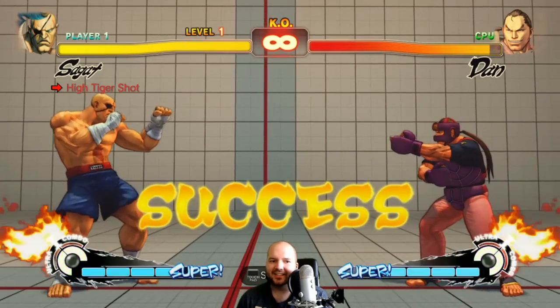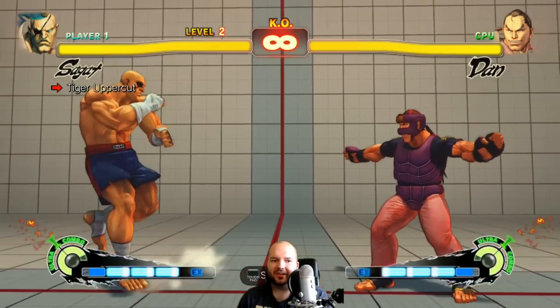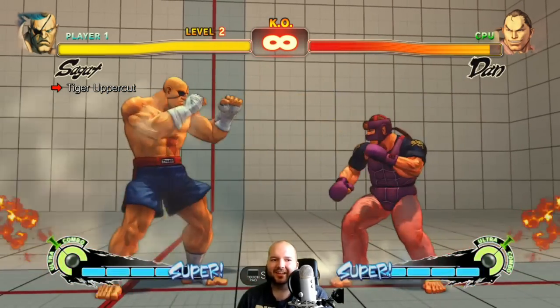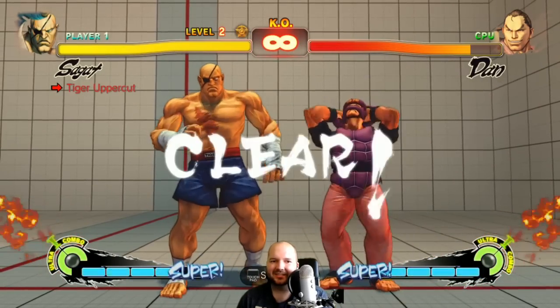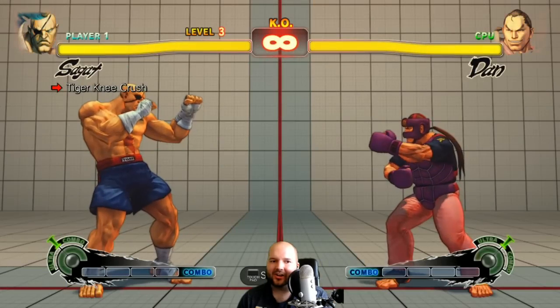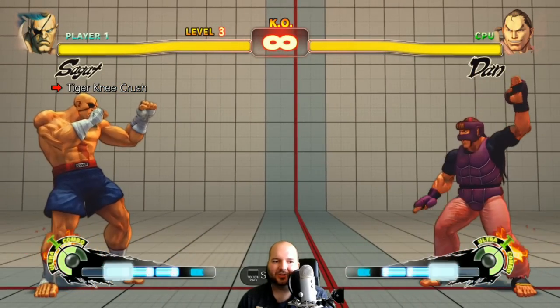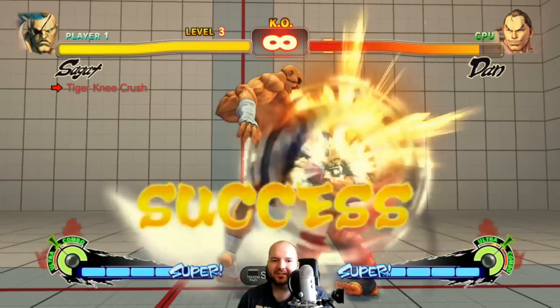Alright, high tiger shot. Easy. Tiger uppercut. Let's do Kara uppercut if I can remember how to do that. Oh no — Kara fireball. There we go, Kara uppercut. In case you don't know, cancelling the start-up frames of an attack into a special move allows you to do stuff like that. You can also do it with Tiger Knee.